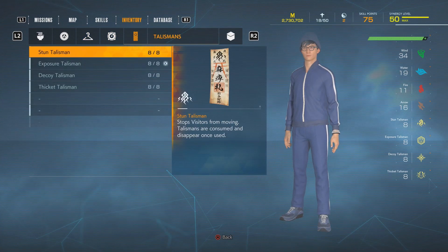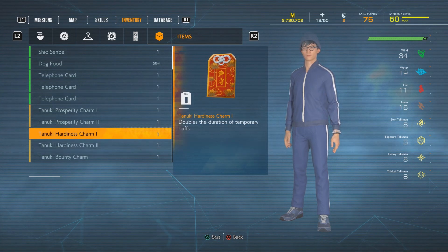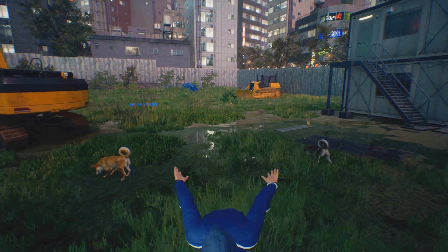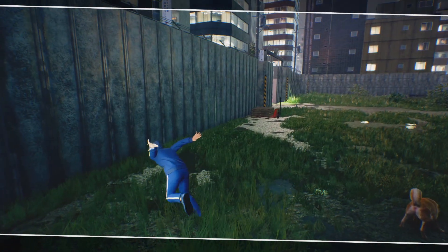Aside from the beads, you will also need specific charms. One of them is the tanuki hardness charm — you can actually get this if you have located 10 tanukis, and this charm doubles the duration of your buffs. Next, we have the tanuki hardness charm 2, which you can only get if you have located all of the tanukis — this one triples the duration of the temporary buffs. Now I'm not sure if both charms are multiplicative, but even so, both of them together gives you enough time to find that Meika. That's why I highly suggest looking for those tanukis, and you can check out the location of all the tanukis in the video linked here.